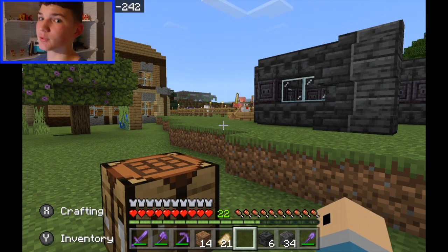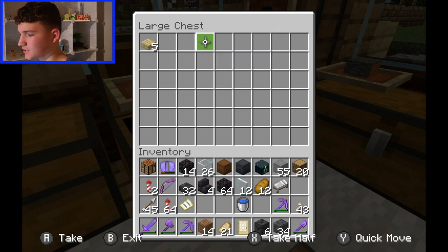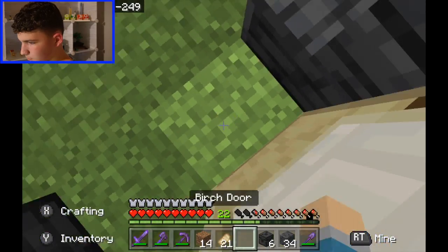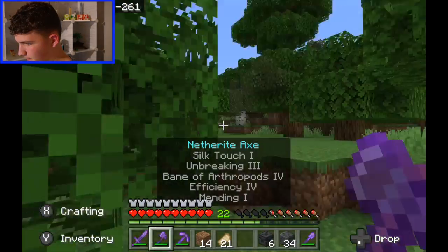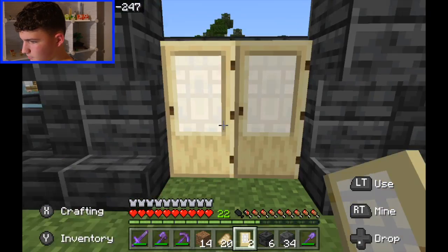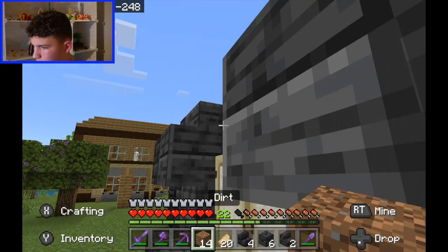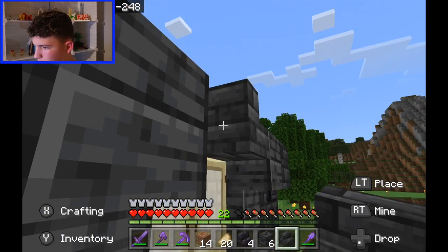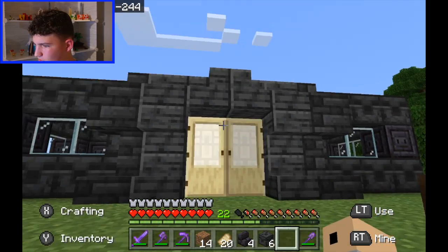Oh, I actually need doors — that's probably a good idea to add doors, huh? We have birch; let's see how birch looks. That's not where I want to put it. You know what? I think birch looks pretty nice. Let me just go get some birch wood though — that's easy, I live right next to a forest. Just get some birch right here. There we go. That's much, much better. I think I used the wrong variant. There we go — that's so much better.